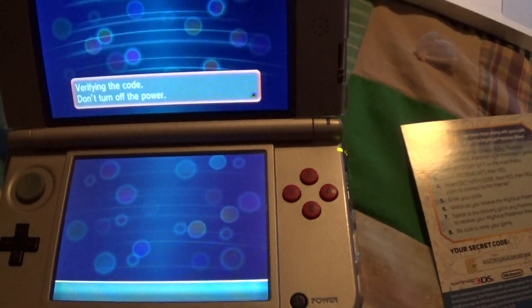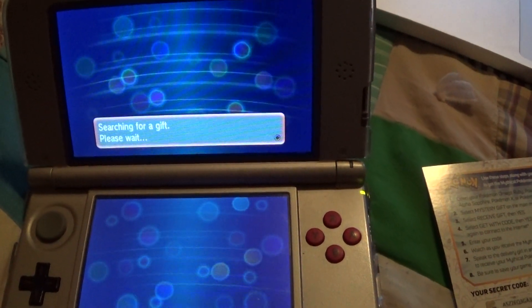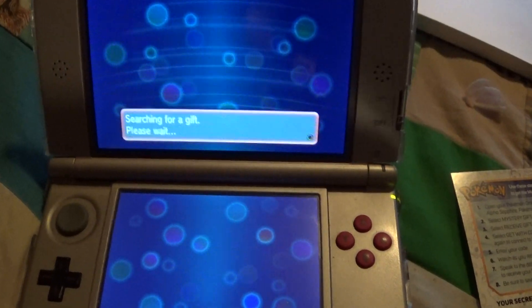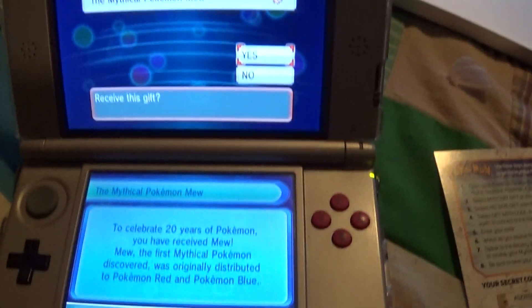Okay, and that's it. Verifying code. Searching for a gift. There you go. And if you didn't notice already, you have to be able to connect to the internet to get the code. It's searching. There's Mew, the mythical Mew.